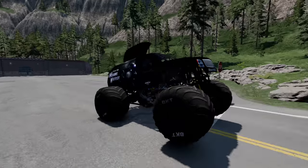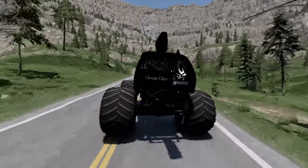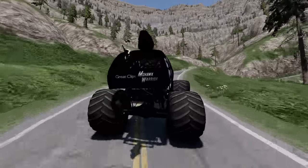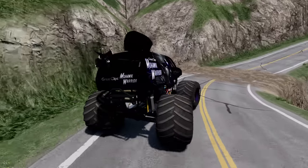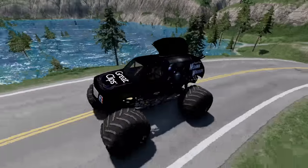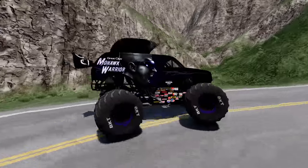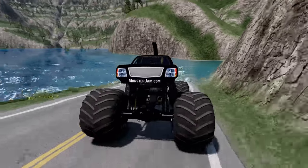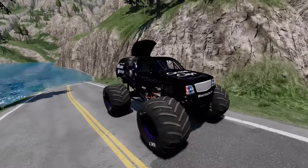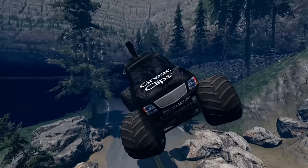Up next we've got Mohawk Warrior, and we're off. This time we're definitely going to watch out for that rock in the road. We get a nice drift and we're making really good time. Here comes the flood. Whoa, we got a little sideways there — the water is catching up to us really fast. We've got to slow down for the rock. We make it through, but the water catches us and Mohawk Warrior is eliminated.